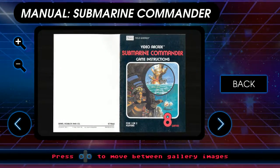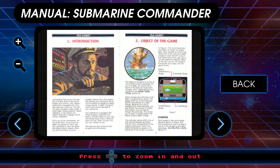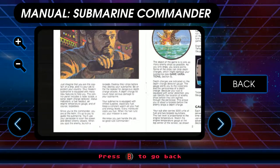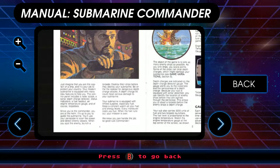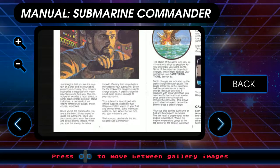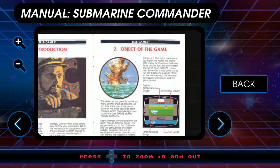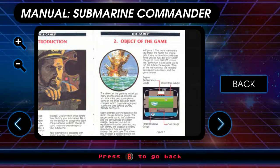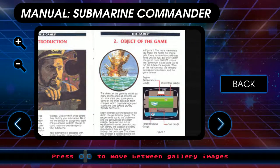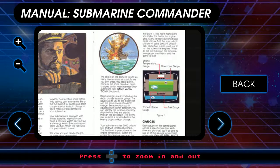Let me click the manual here. I mean this is great art, I've got to give him props for that. Imagine you're captain of a ship — okay, and then the next paragraph says you're the commander. Try to keep your naval terms straight. The goal of the game is to sink as many enemy ships as possible; as you sink ships you score points. Some of the ships can drop depth charges which might damage your submarine.